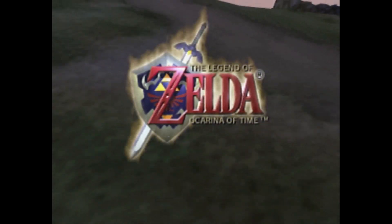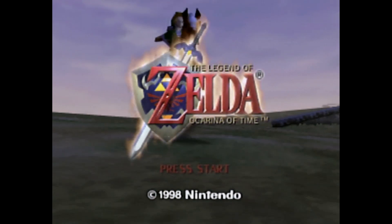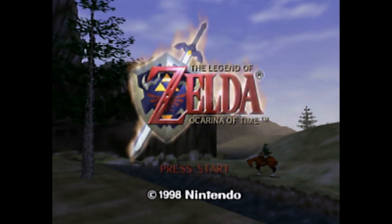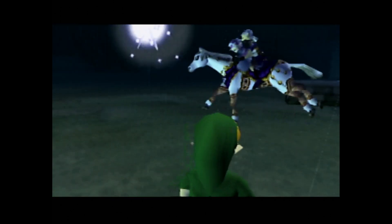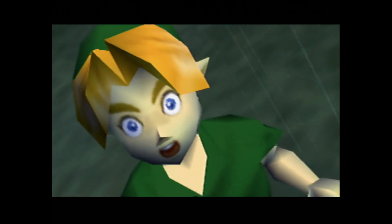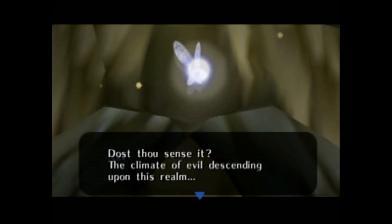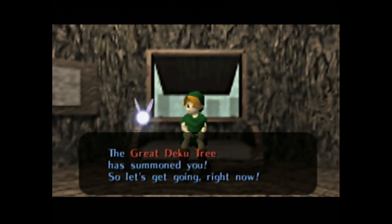Starting up a brand new file in Ocarina of Time is always a treat for me. There are so many bright moments of the game I always look forward to running through once again, and many of my favorite bosses and temples from the Zelda series as a whole come from this game. But before we can get into any of that, we need to start from the very beginning. We kick off this game with a quick nightmare from our main character Link about some random girl riding out of the castle on horseback, as well as a tall, dark, and handsome man clad in black armor emerging from the castle gate, confronting Link face to face. After this dream sequence, we're shown the great Deku Tree, who reveals that there is a great evil falling upon the land. He sends out the fairy Navi to accompany Link and bring him over to meet the Deku Tree in person. This is where we start our adventure.